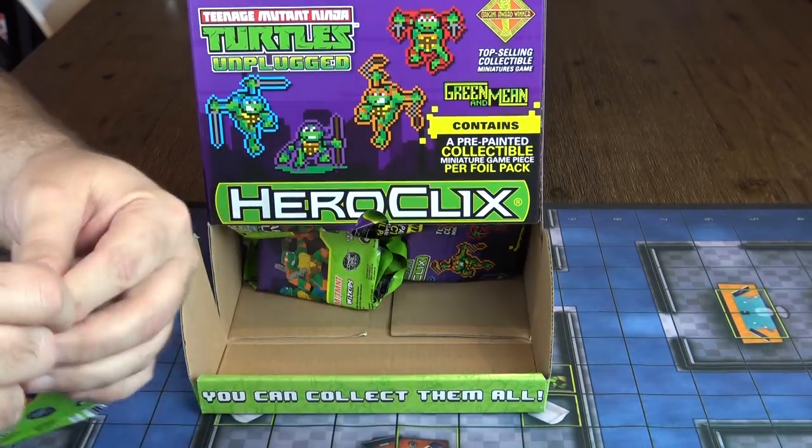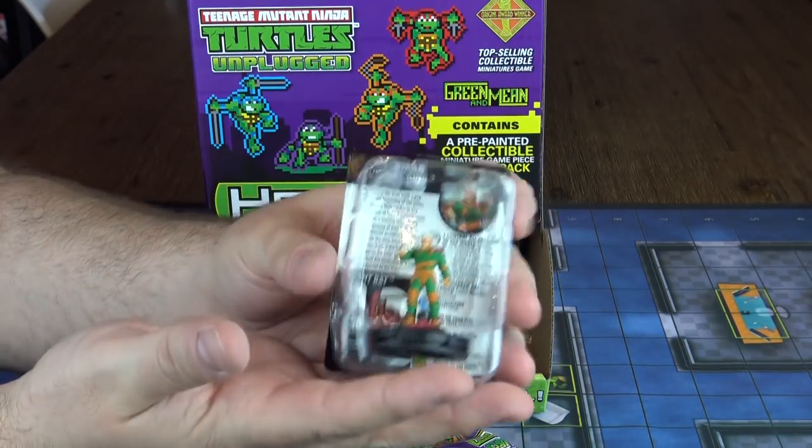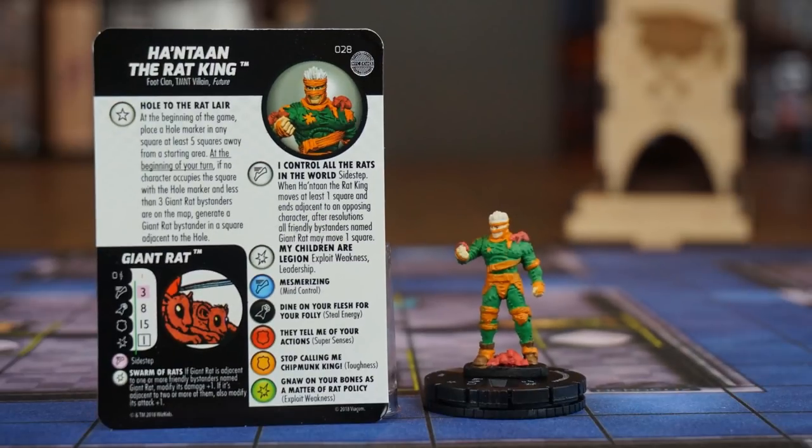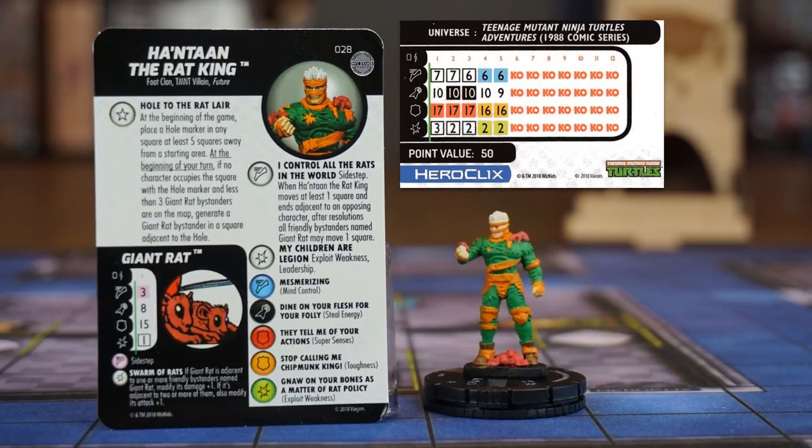In the second booster, we find a rare Han Tan the Rat King. This is fun — you'll have giant rats coming out of a hole with this one, and that hole to the rat lair can be placed in any square at least five squares away from a starting area. This could really annoy an opponent on a map with a lot of walls and blocking terrain. You'll need to have giant rats gang up together to be useful in combat. For 50 points, I'm sure some players will do wonders with this piece.